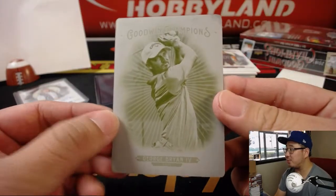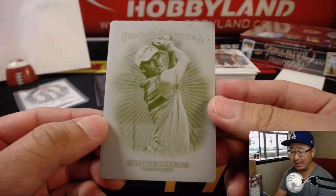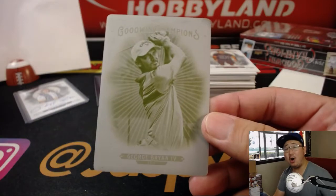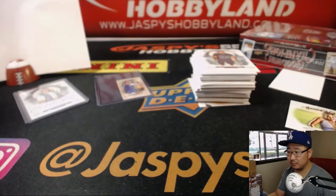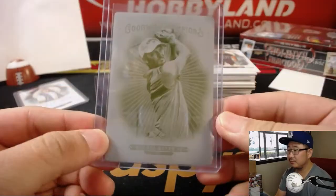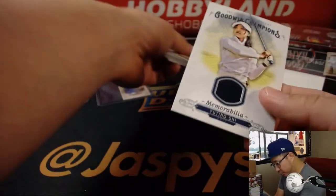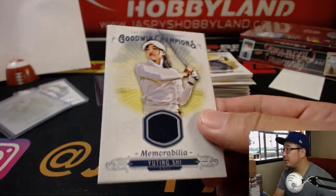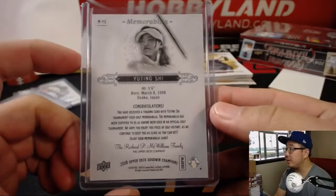Printing plate — George Brian IV. Nice. Letter G — Justin Gutting with G. All aboard the Big Hit Express! There's Yu Ting Shi, memorabilia. That goes to the letter Y — that'll be for Michael — with the Japanese golfer.